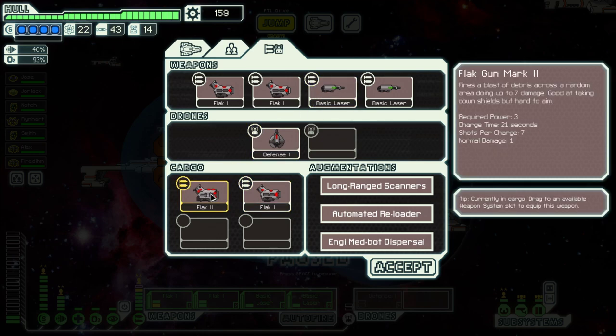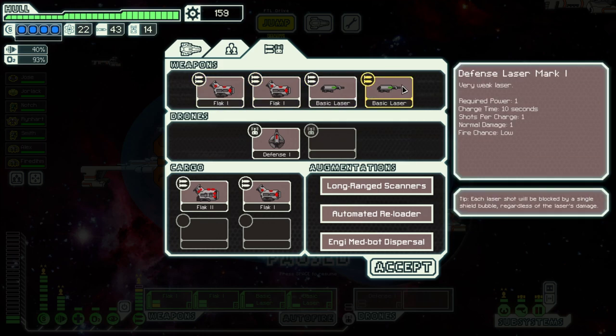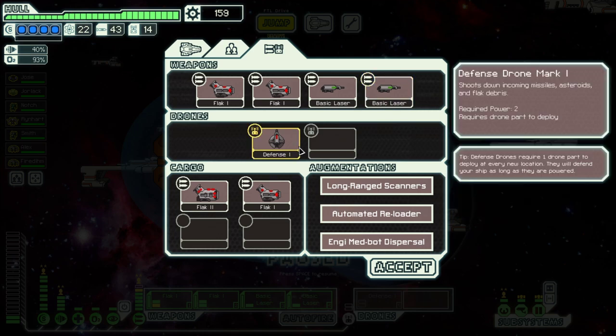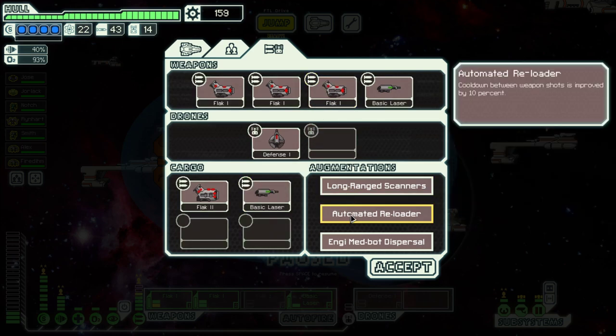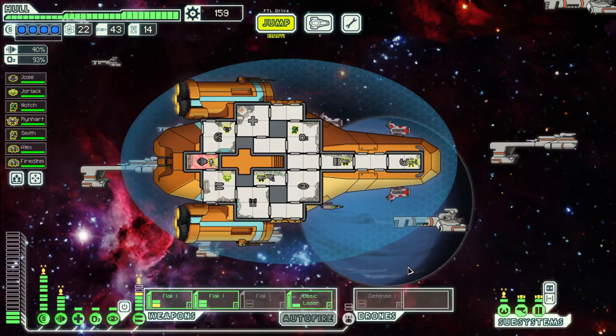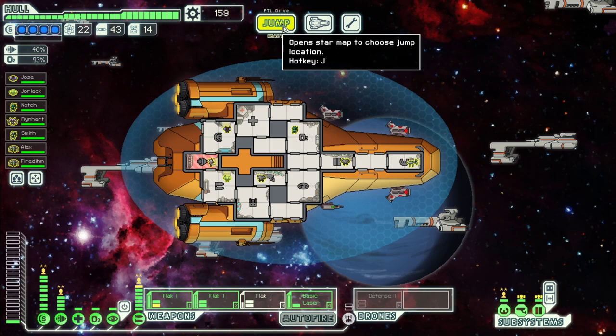We can swap for Flag 2 which has a charge time of 21 seconds, or with Flag 1 which has a consistent charge time at 10 seconds, making it way easier to manage. This run comes with seven projectiles at 21 seconds, and here we have three, so it's six in 20 seconds. I guess this is the better option.